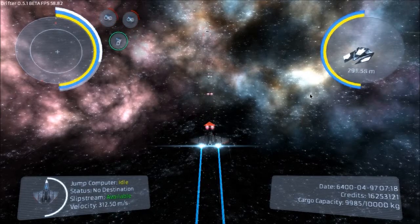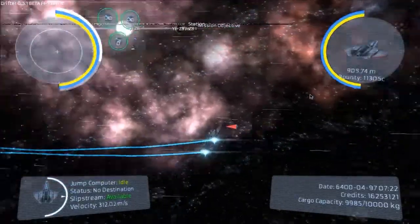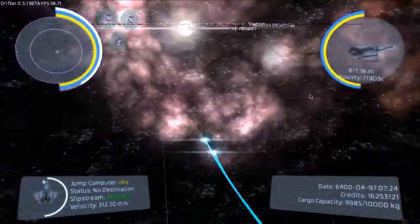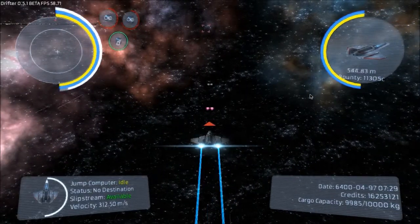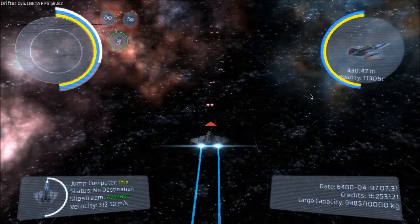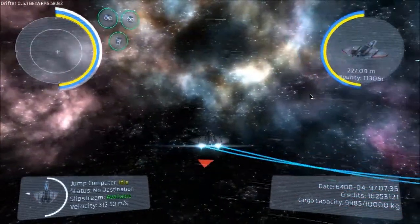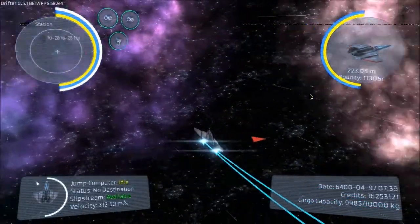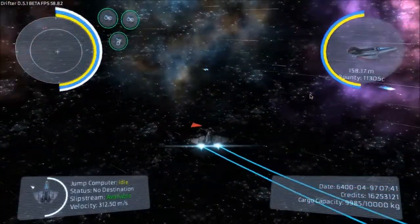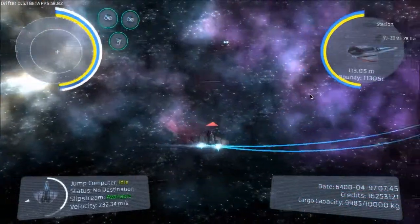It's just a Kukri so it's going to be pretty easy. Oh, that's a Shrike. I don't think that's the same guy I was shooting at before because that other one was a Kukri and this one here is a Shrike — probably destroyed the Kukri pretty quickly.